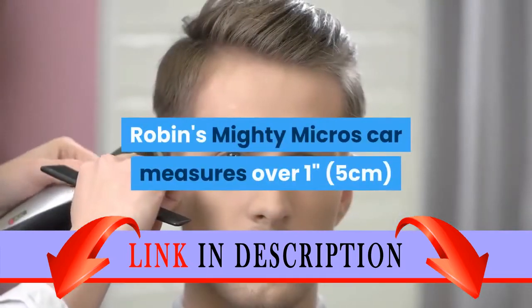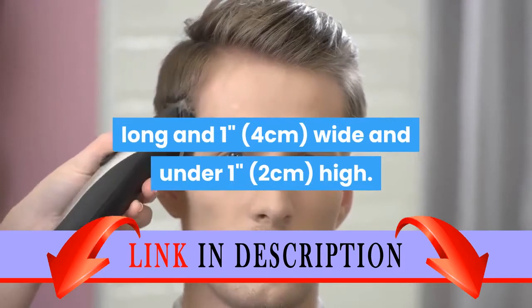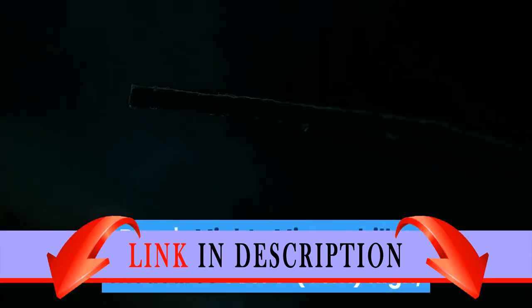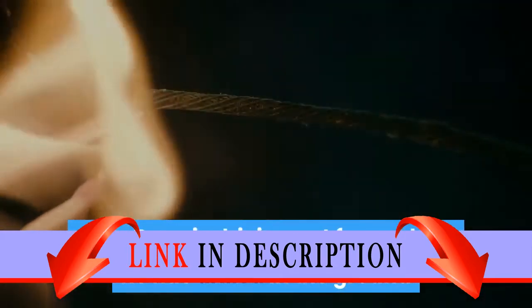Robin's Mighty Micros car measures over 1 inch (5 cm) long, 1 inch (4 cm) wide, and under 1 inch (2 cm) high. Bane's Mighty Micros driller measures over 1 inch (5 cm) high, 3 inches (9 cm) long, and 1 inch (4 cm) wide.